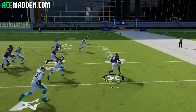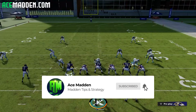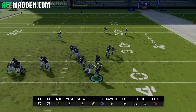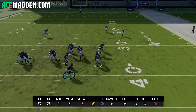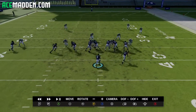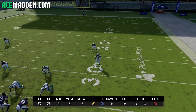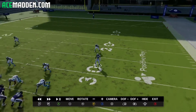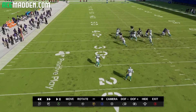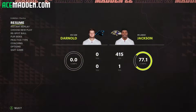He ends up dropping because he's not in a run fit, but if he is in a run fit — like he's manned up or he's in a cloud flat — he is going to come down and blow this run up. This player right here, typically if he's on this side of the field, I don't want to run quarterback power because if he's in a run fit, he's going to be a free player and blow it up. We do not have an extra blocker to account for him.